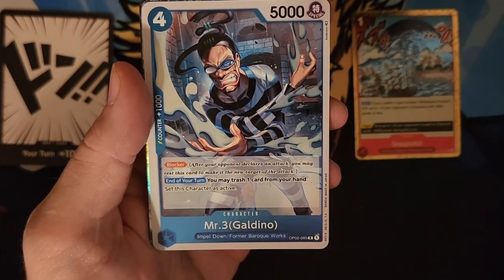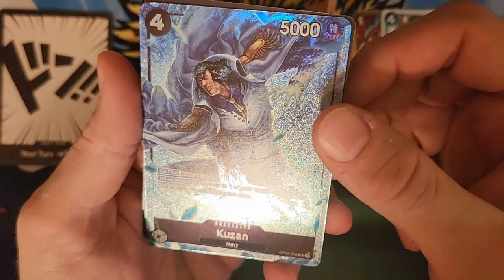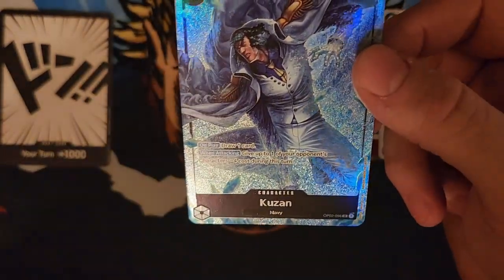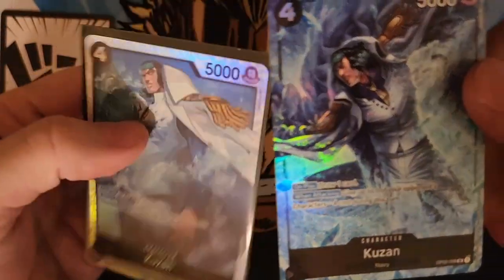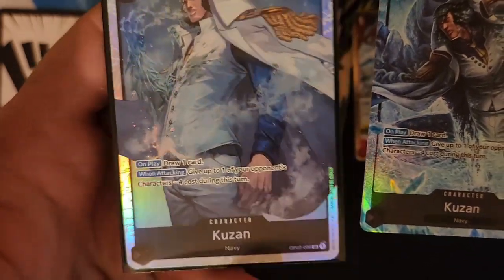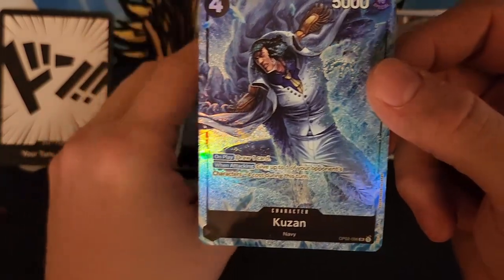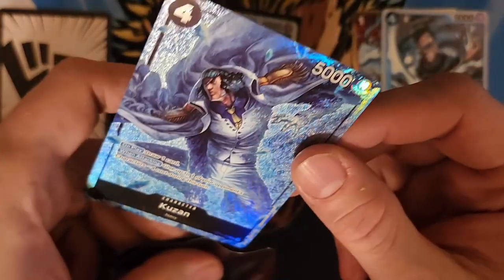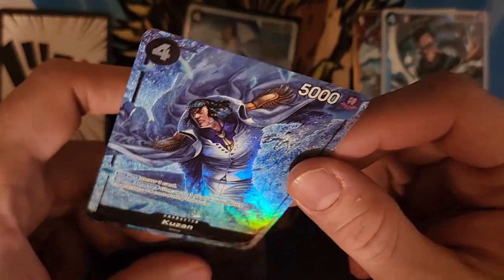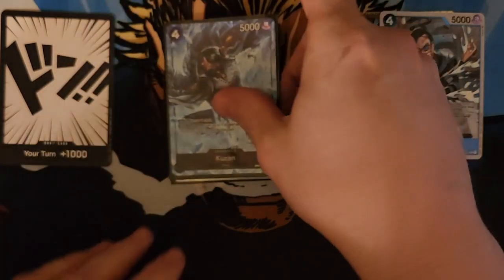A Kuma, Mr. Three. And — oh! — this is the alt art for the Kuzan we just pulled! So we got Kuzan here — this is the normal SP, and this is the alt art SP. Oh my, this is so cool. I think I did that with the Ultis in the first video too — it's like back to back!